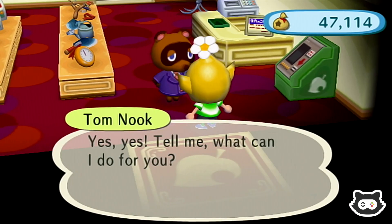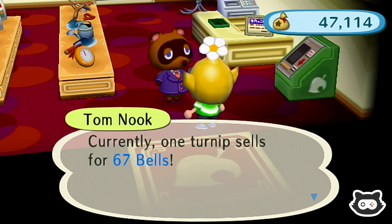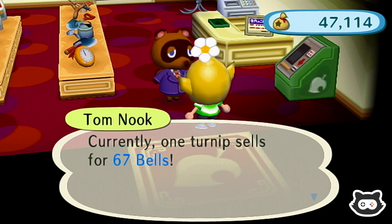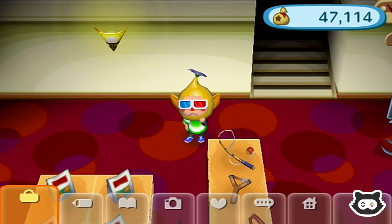The turnip price in the other town — the spare — is not great. Tuesday AM sells for 67 and it's going lower and lower. So we've gone 73 AM Monday, 70 PM Monday, and 67. That is not looking good.